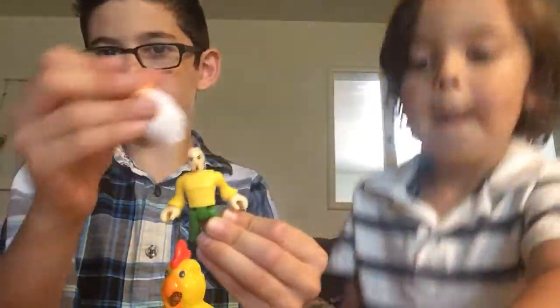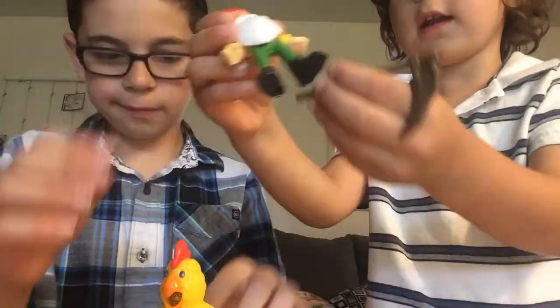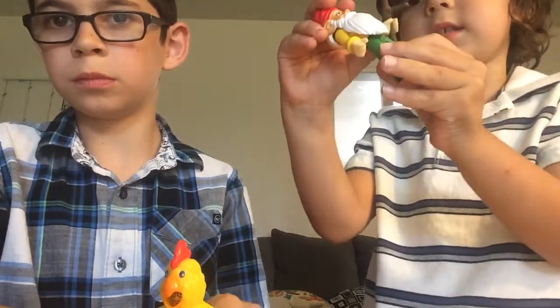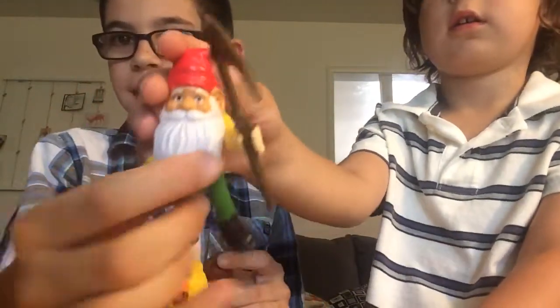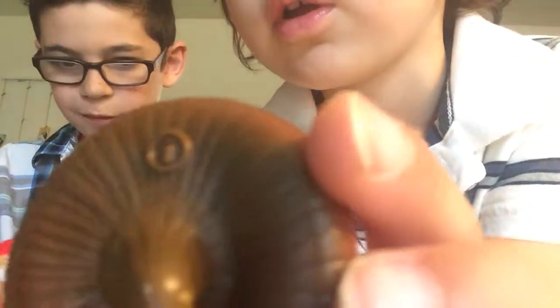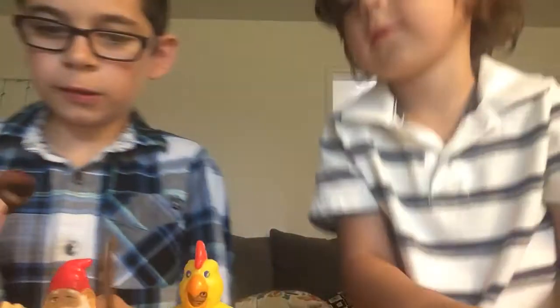So you put this on him so he looks shorter, and now you can attach that thing right like that. Then you can put the mushroom shield on — just hold it from this handle and put it on like that.